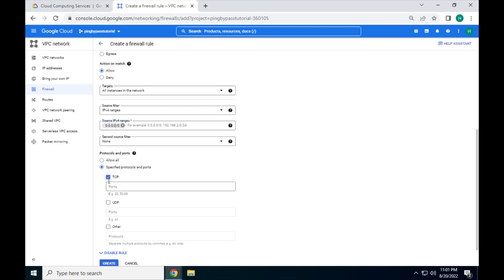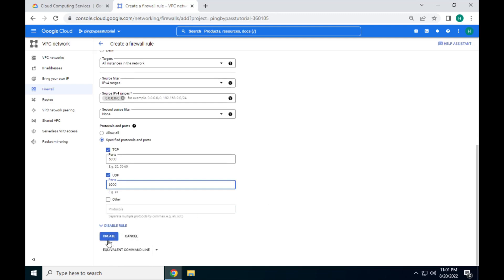Set source IPv4 to 0.0.0.0/0. This allows incoming connections from any IP — it's better to have it this way in case you connect from a different IP. Now choose what port you want Ping Bypass to use. It can be any number 1 through 65535, but I would recommend not using ports 20, 21, 22, 23, 25, 53, 443, 465, 1194, and 25565, as they are likely in use by other programs and can cause conflicts causing your server not to start.